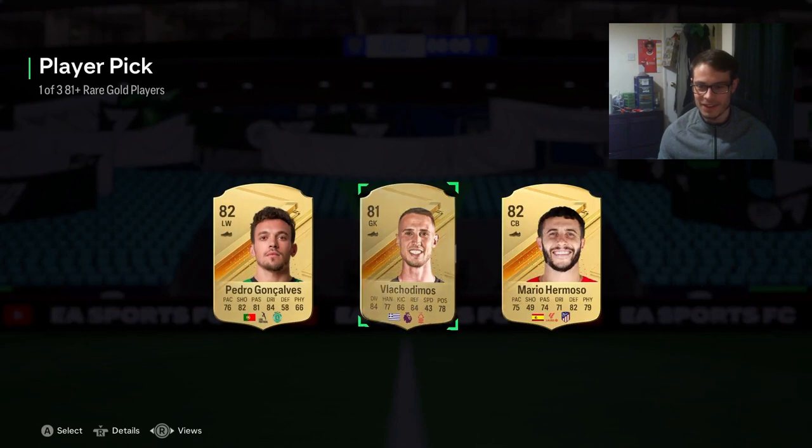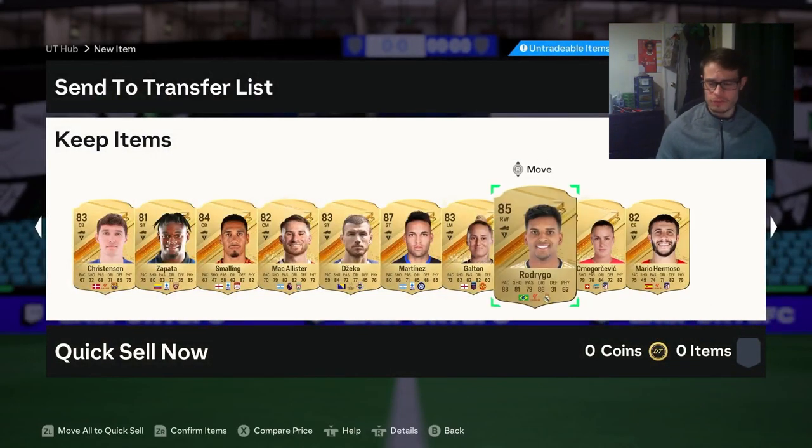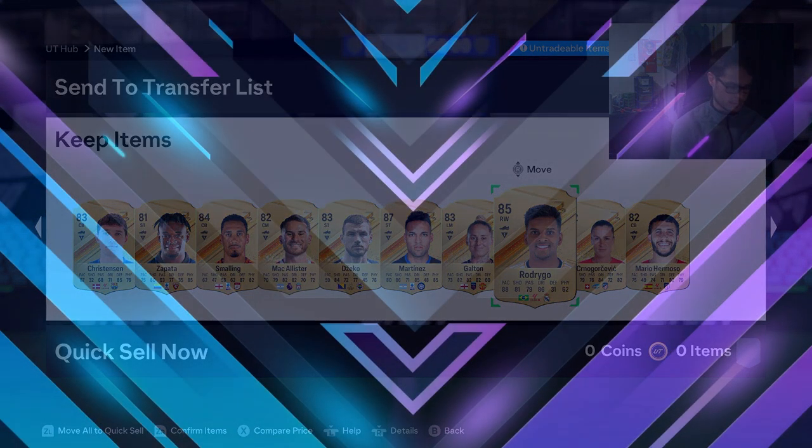Out of 47 player picks we've got nine walkouts, including one inform and two promo cards. I'm going to say that's a good result. Let me know if you've tried any of these 81 plus player picks, also let me know if you've packed any so far and which ones you want to get in the comments down below. That is going to be the video - if you've enjoyed it then leave a like, subscribe if you're new, I'll see you in the next one.